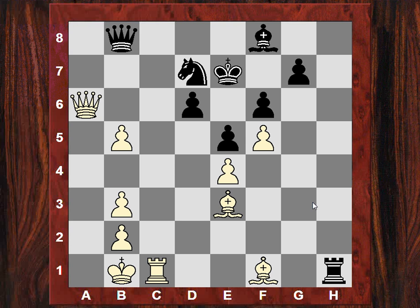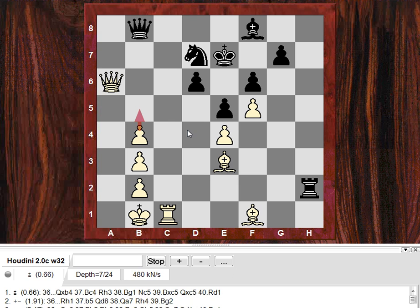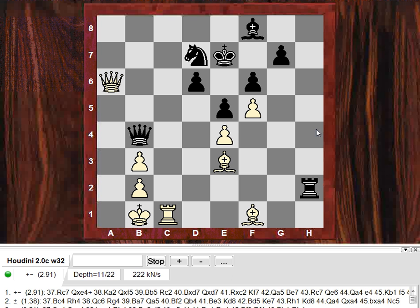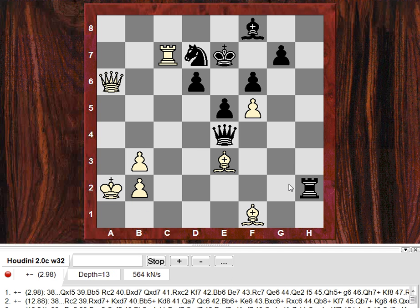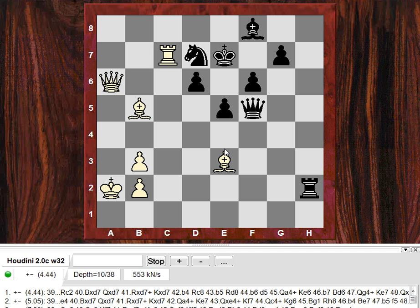So let's just go back here to see — well, why couldn't black take on b4? Is that a silly question? Rc7, giving up e4 as well. What are the threats? The threat is Bb5 actually, to make use of that pin. So if Qxf5, Bb5 — and that looks pretty terminal.